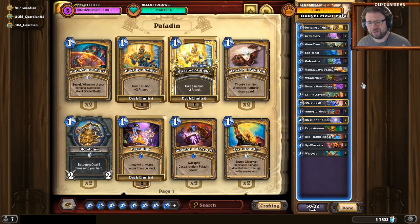But unfortunately, on a budget, without Zilliax, without Glowstone Technician, without Kangor's Endless Army, that approach just doesn't work. I originally started with the Mechano-Egg, with the Mechanical Whelps — these cards that just give you a lot of value, a lot of big mechs — but it doesn't work. I could not make it work.